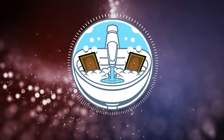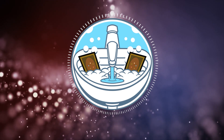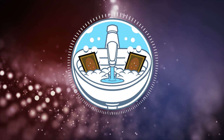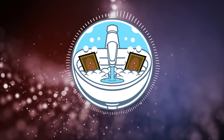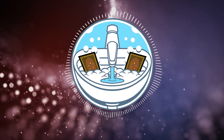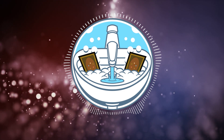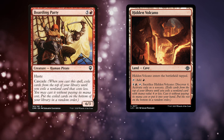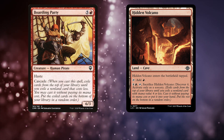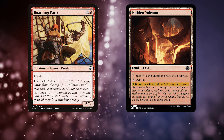Of these 9 mechanics, Cascade and Discover are the best. Cascade lets us cheat on the mana cost of a card by casting them for free. Discover does the same thing as Cascade, except if we don't cast the card we can put it into our hand. There aren't a ton of cheaply costed Cascade and Discover commons for the PDH deck, with only 5 total, and of those 5, only 2 will see play in the EDH version: Boarding Party, a 6 mana 6-3 human pirate with haste and Cascade, and Hidden Volcano, a land cave that you can pay 5 and a red, tap, sacrifice, and discover 4.